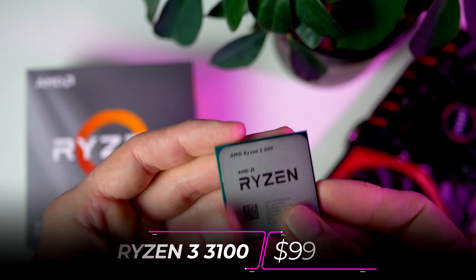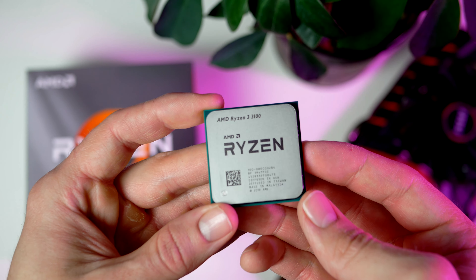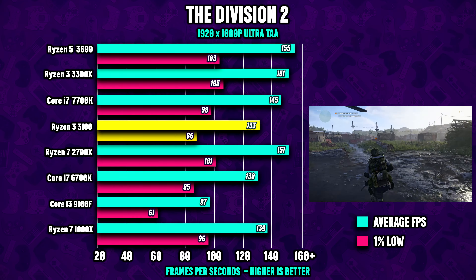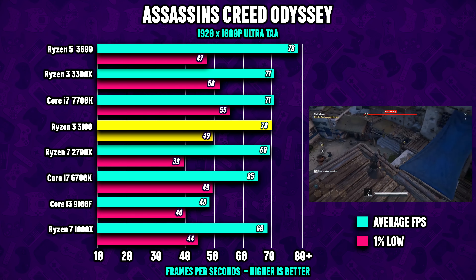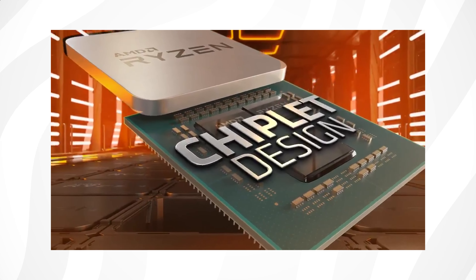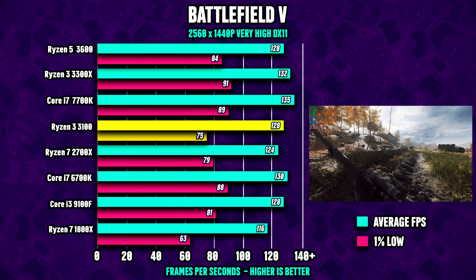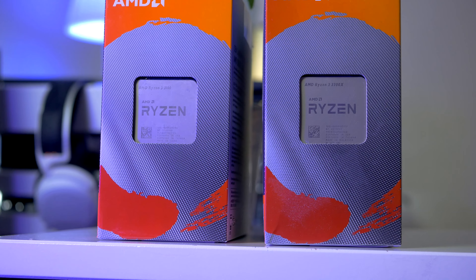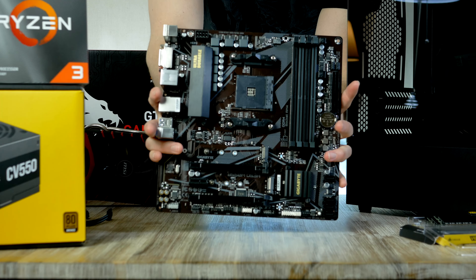The processor comes in at $99 — this is the Ryzen 3 3100, a quad-core CPU with four cores and eight threads, a base clock of 3.6 and a turbo of 3.9 GHz. Looking at the CPU gaming performance, the 3100 doesn't disappoint. AMD made some significant improvements when they launched the Ryzen 3000 series, and it's showing off in the benchmarks. Although the 3100 can't compete with more expensive picks, it is still a fantastic CPU for a cheaper system with a graphics card priced around $200 to $300.